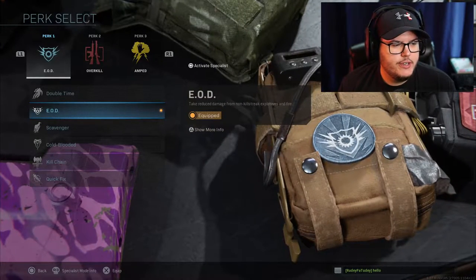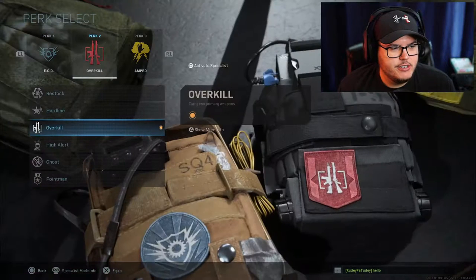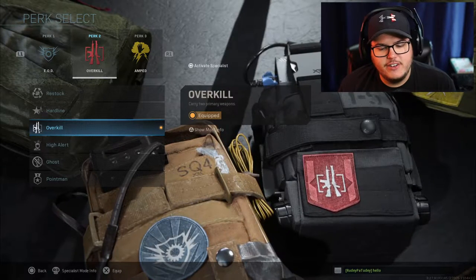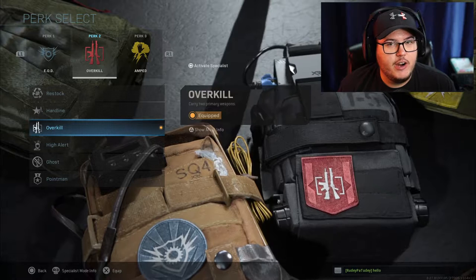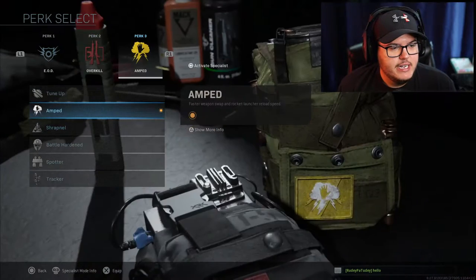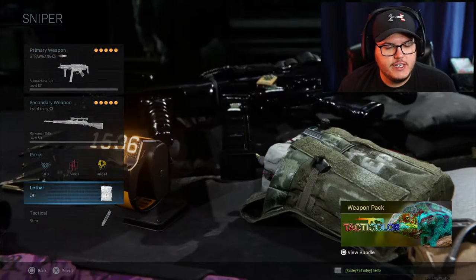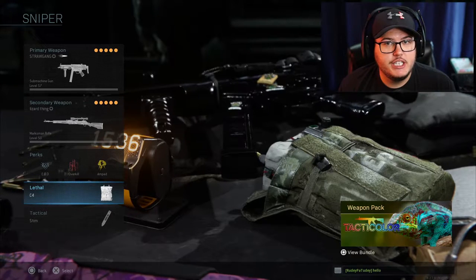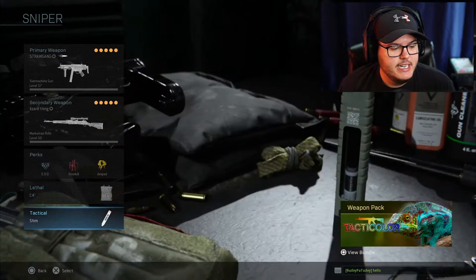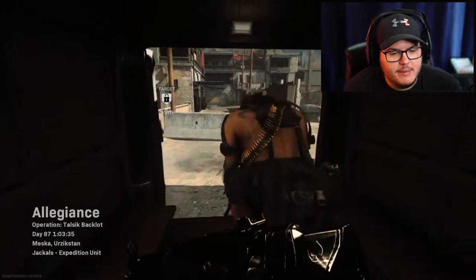For perks: EOD is really the only first perk that matters — Double Time is okay but EOD is way better. You need Overkill, obviously — and later in this video I'll share my idea on how Overkill could have been balanced without ruining anything. Then Amped, so you can swap between your MP5 and marksman rifle faster. Finally, C4 — even though it's nerfed, it's still the most noob-friendly equipment because you can clear a room without being in it, and it sometimes ignores EOD. And Stim Shot so you can live as long as possible.